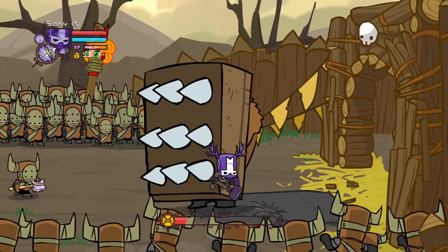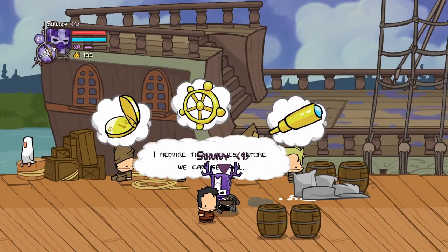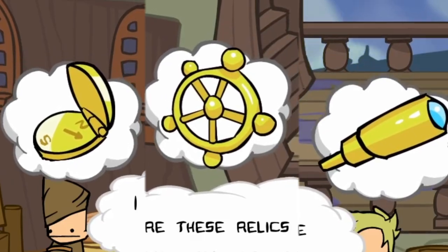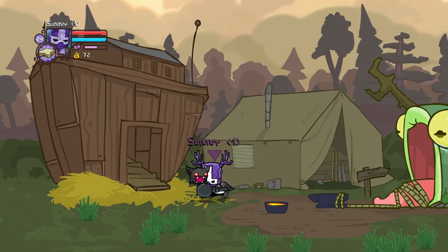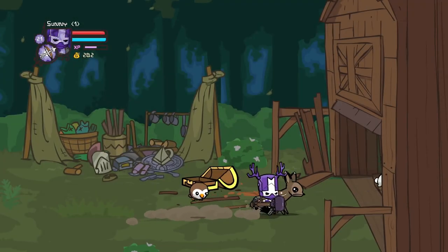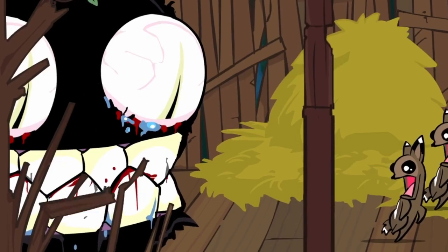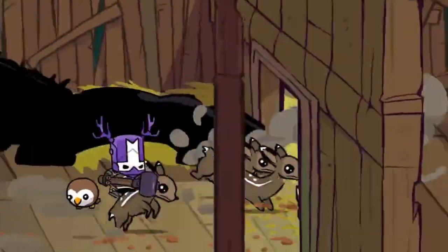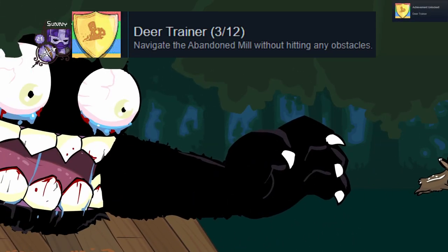Life moves on, the princesses get captured, and we kill our first boss. We make our way to the pirate ship and see that we need three items to progress, so we make our way back to the blacksmith, get the compass, and find ourselves over at the sawmill. We have to escape while riding on these deers and not hitting any obstacles. It's not that hard. We get our third out of 12 achievements and fight a few bosses.